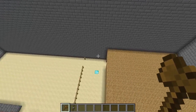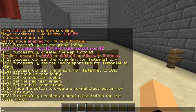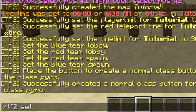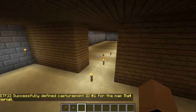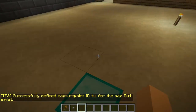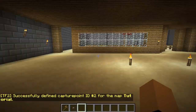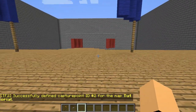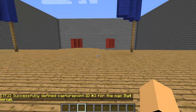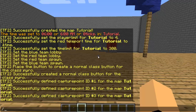Now we'll set the capture points where the red team waits to capture. Type /tf2 setcapturepoint, your map name, and then start with ID 1. The next one will be 2, then 3, 4, and so on depending on how many you have — just use the same command and increment the number. My next one is number 3. Once that's done, type /tf2 checkdata and then your map name to make sure everything is set up correctly.